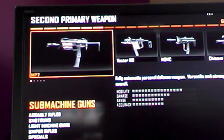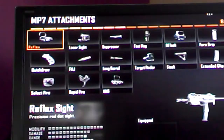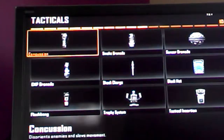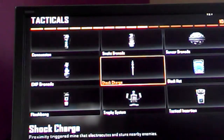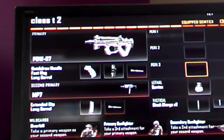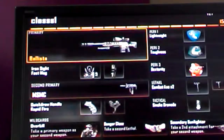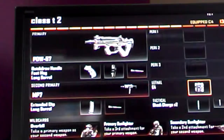Then for my second primary I'll do MP7 with a secondary. Then I'm going to put an extended clip. Then here I'll probably put shock charges — you guys might not agree. Then here I'll put a lethal; this is up to you. I normally use combat axes. I've got two combat axes. And I'll probably use a C4.